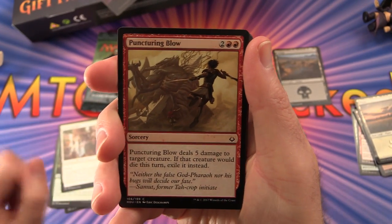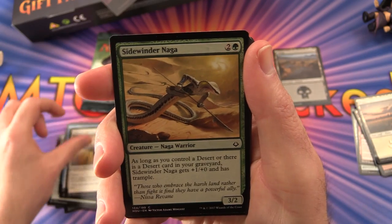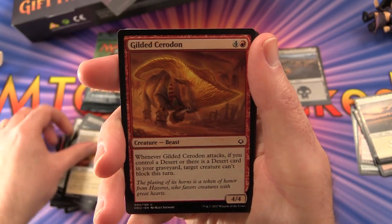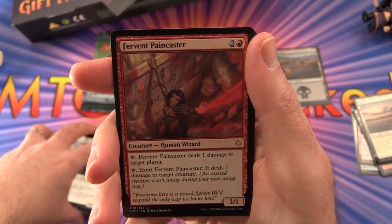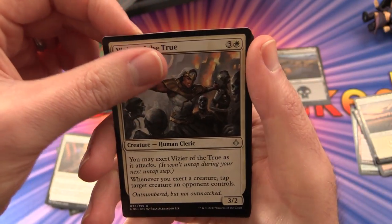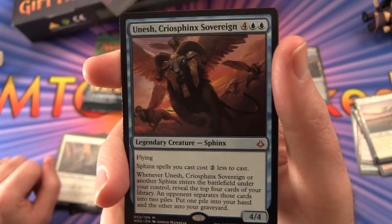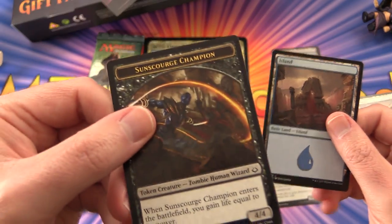Next up we have Hour of Devastation: Puncturing Blow, Proven Combatant, Aven of Enduring Hope, Sidewinder Naga, Lethal Sting, Ambuscade, Feral Prowler, Desert of the True, Gilded Cerodon, Gideon's Faithful. The uncommon is a Fervent Paincaster, Gideon's Defeat, Oketra's Last Mercy, and Unesh Crocodile Sphinx Sovereign — that's a Mythic. Not one of the best Mythics, but still pretty decent. And a land and a Sunscourge Champion token.